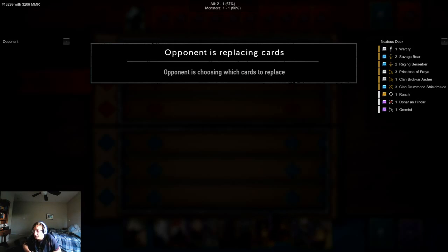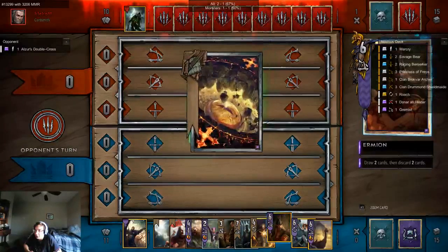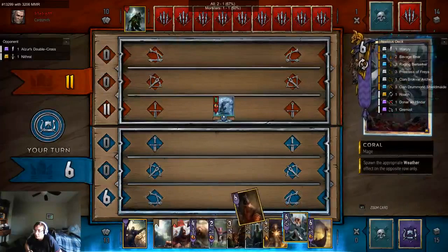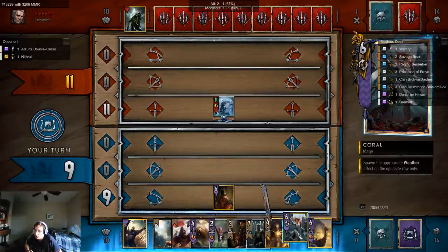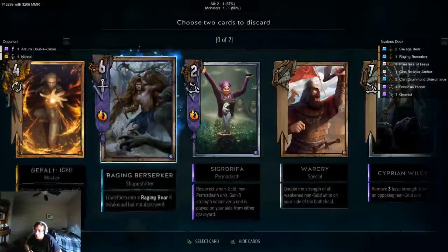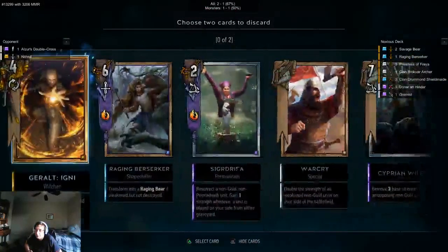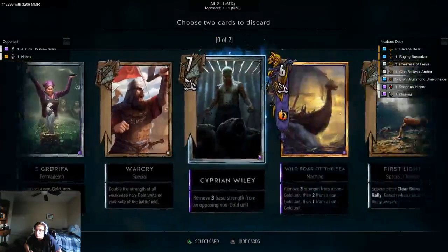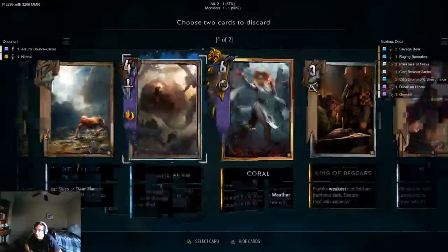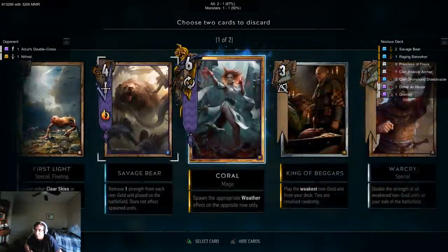I got a strategy — I'll just open up with the Ermian. Can't kill that. That's not exactly what I wanted. We're expecting weather, so we can't get rid of the First Light. I'm gonna drop Savage Bear because that's probably gonna be countered by the fact that I'm facing so much weather. The Raging Berserker will probably be okay.